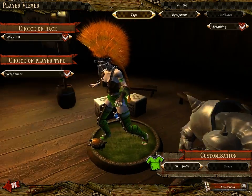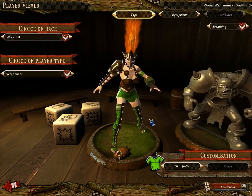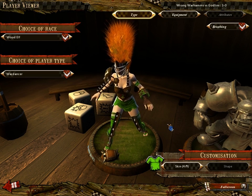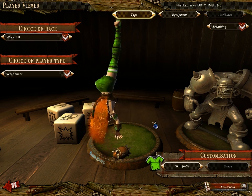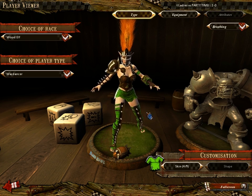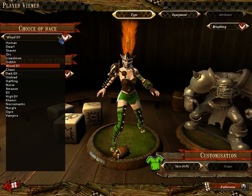Next we have Wood Elf, which is the first of the four elf teams in the game — they also have excellent mohawks. Wood Elves are considered one of the better teams in the game. They are very good at moving the ball around the field like most elves, and have a couple players that can throw punches decently well, but they don't take a hit very well and tend to die with relative frequency.